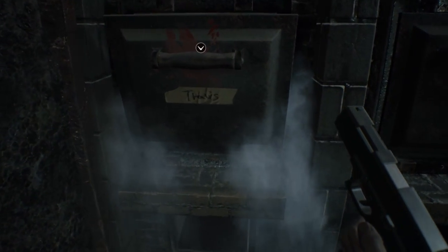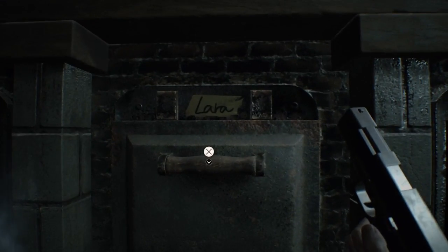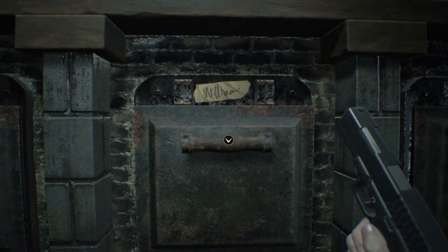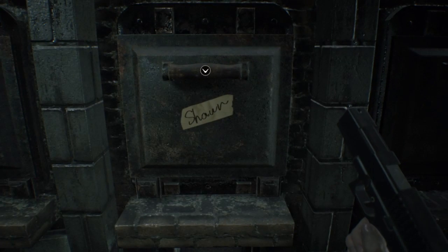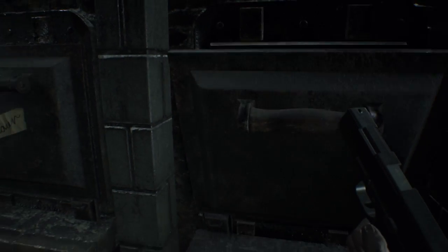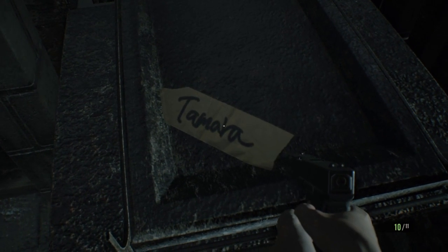The only thing that has A's in it is all the names. Laura has two. There's the handprint. William has one. Sean has one. So all you can really do is open up the last one, which has three — you have the one, two, and three.